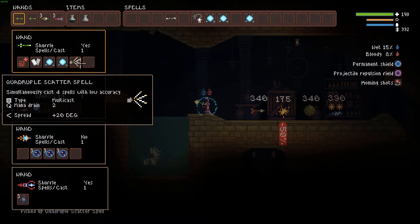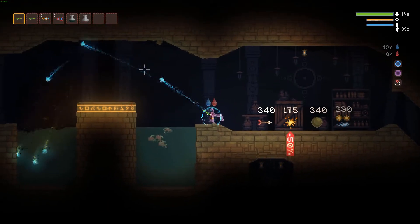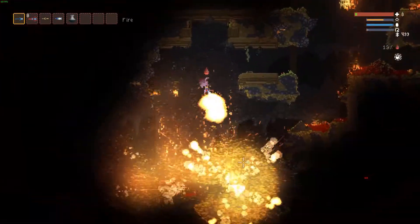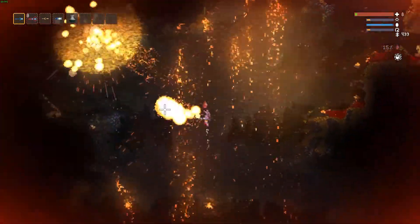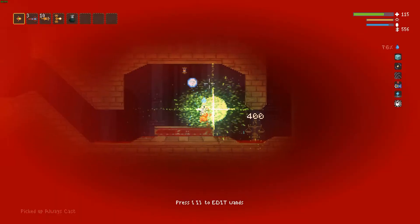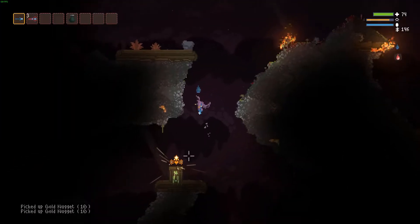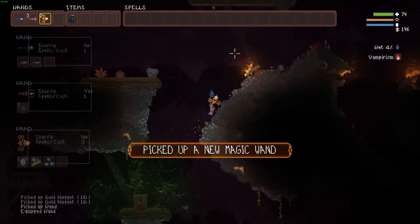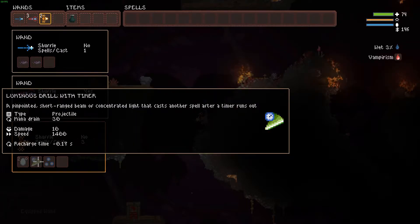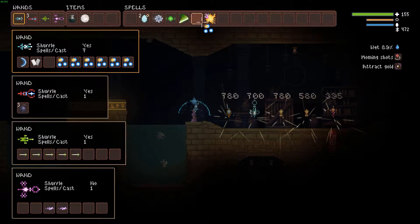The wand crafting system to this game is really quite in depth, and you can create all sorts of different and mad wands. There is no limit to the wand system, which means on one end of the scale you can create all powerful wands that can destroy everything in sight, but on the other end of the scale you have wands that are practically useless, or if you are really having a bad day, wands that will blow up in your face. The way it works is that you can get all sorts of different spells and modifiers, either through finding them in the world or stripping them off other wands. You can then mix and match spells and modifiers as you please on different wands.